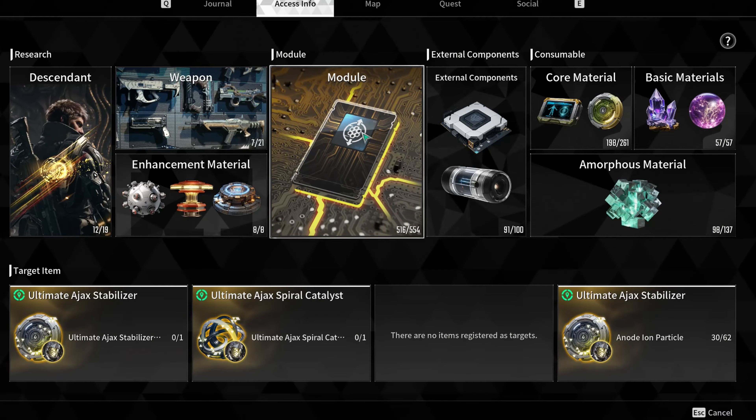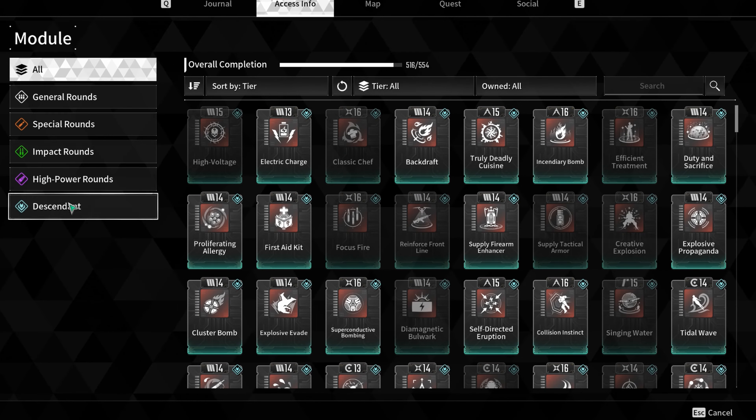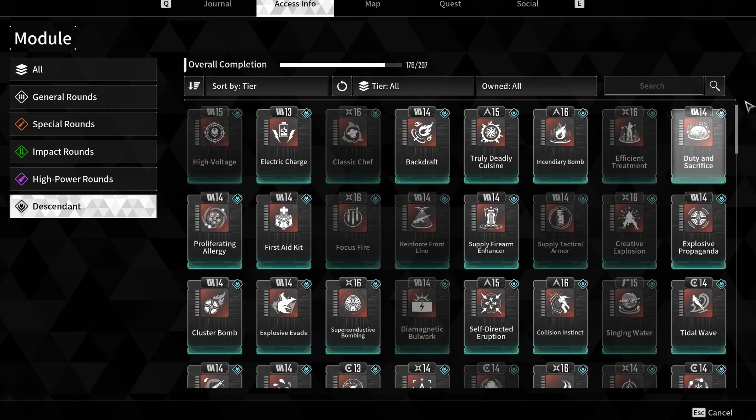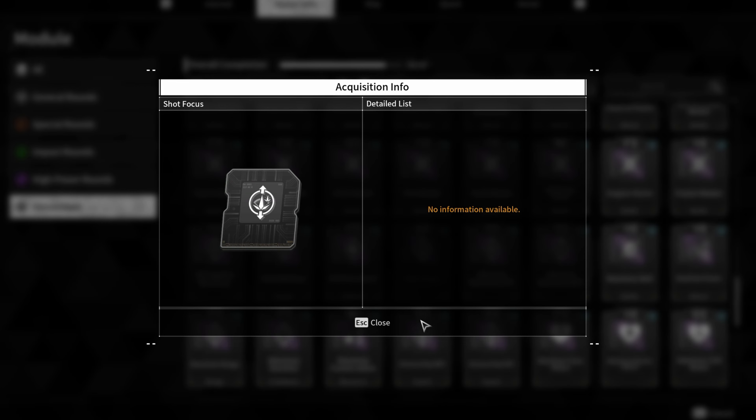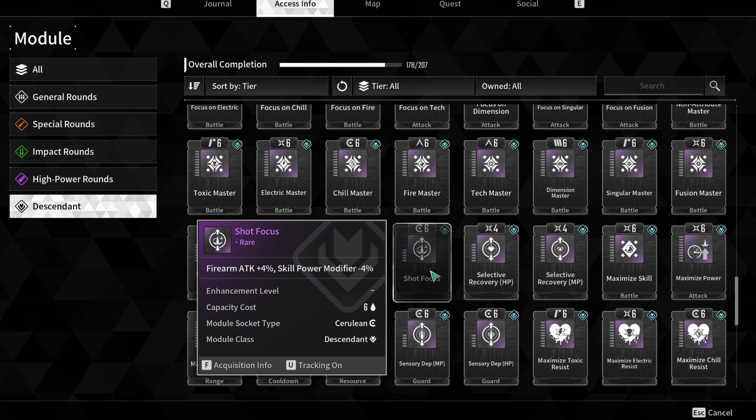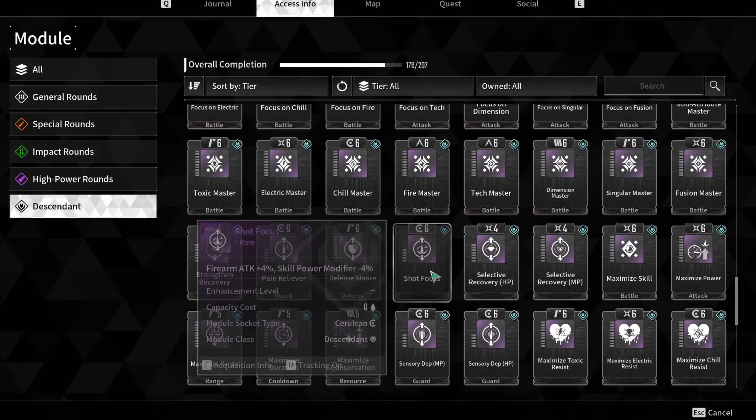I was going through all the mods to see how I can optimize my build and become better than everybody, and I saw this mod called 'Shot Focus.' I thought it seemed like a good mod, but it said 'no information available.' I had no idea how to get it.